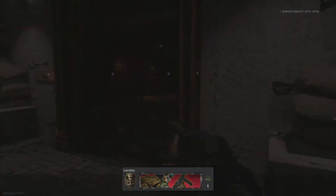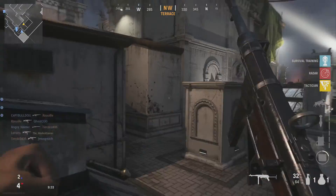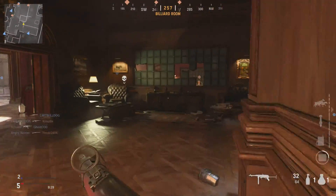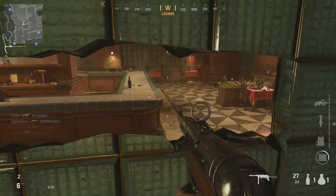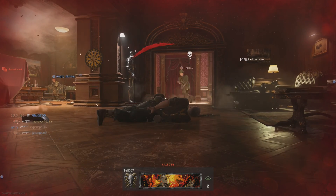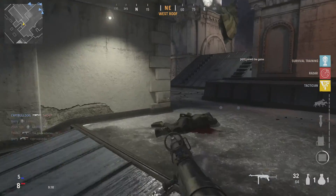I don't care for the staff in this hotel. I like that we can use doors again — go through doors. Cold War didn't do that. Oh, look at this — it's destructible! I need to explore the map, but I like this map.